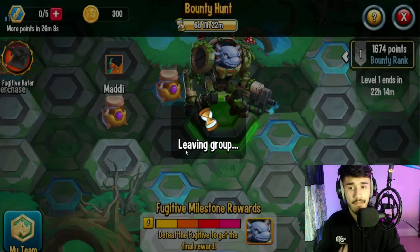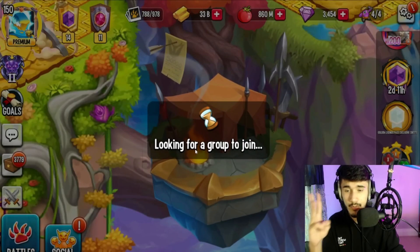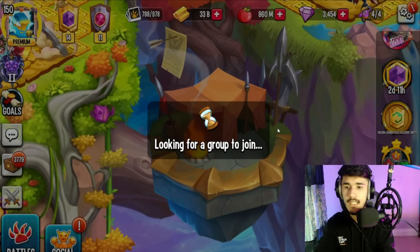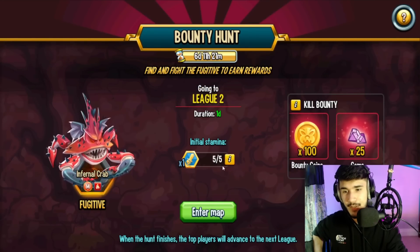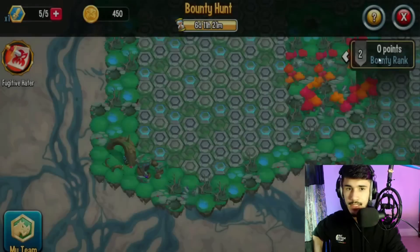There's a new group to join featuring Infernal Crab, which is one of the newest features. The reward is 25 gems just for killing it, plus 100 bounty coins. The stamina resets as well.